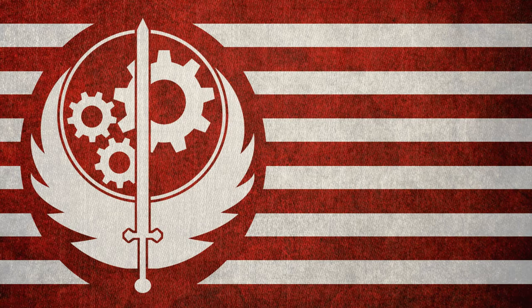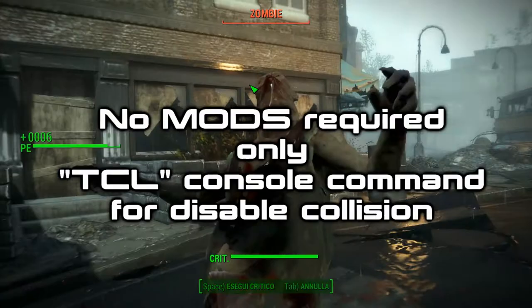Today, I will show you how it is possible to annihilate the Brotherhood of Steel without consequences. To do this, you don't need any mods — the only thing you need is the TCL console command to disable collision and fly.